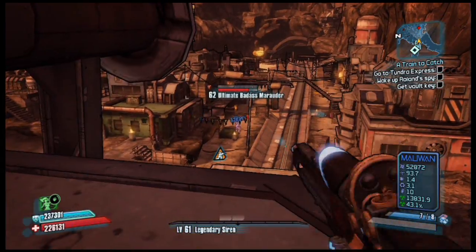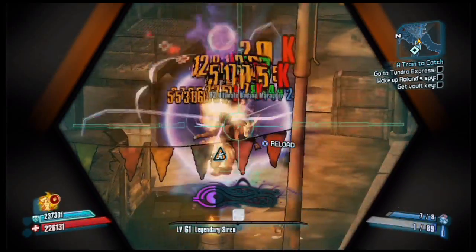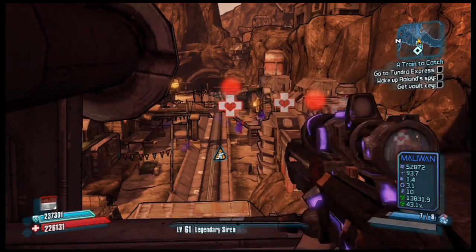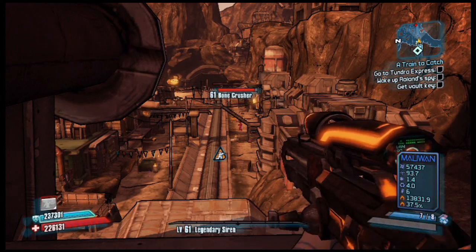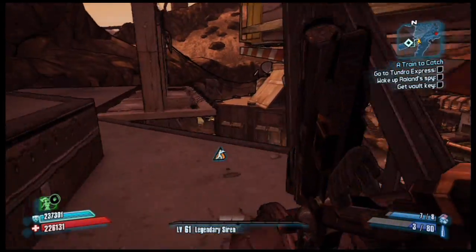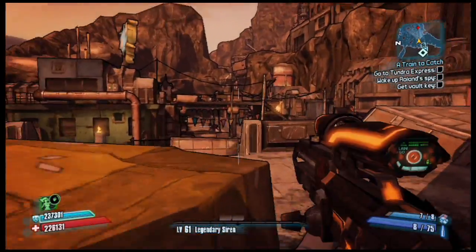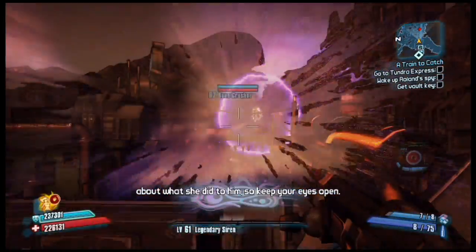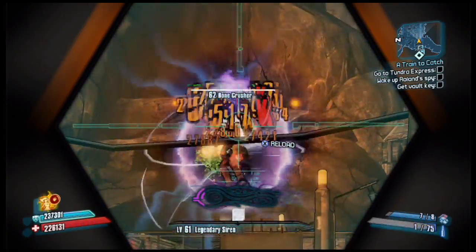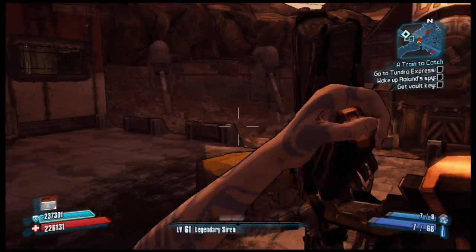On initial inspection, the Pimpernel seems a little different than any other blue rarity Maliwan sniper rifle, having the same base damage and accuracy. On its first use, however, the difference becomes quickly apparent. Each shot produces a scatter of five energy balls distributed evenly and horizontally parallel with the ground. Though each does a lower amount of damage than the initial bullet, the damage is dealt in addition to the base bullet damage. As the damage of each energy ball is approximately one-fifth the damage of the bullet, this can effectively double the damage output of the weapon without factoring in critical hits.